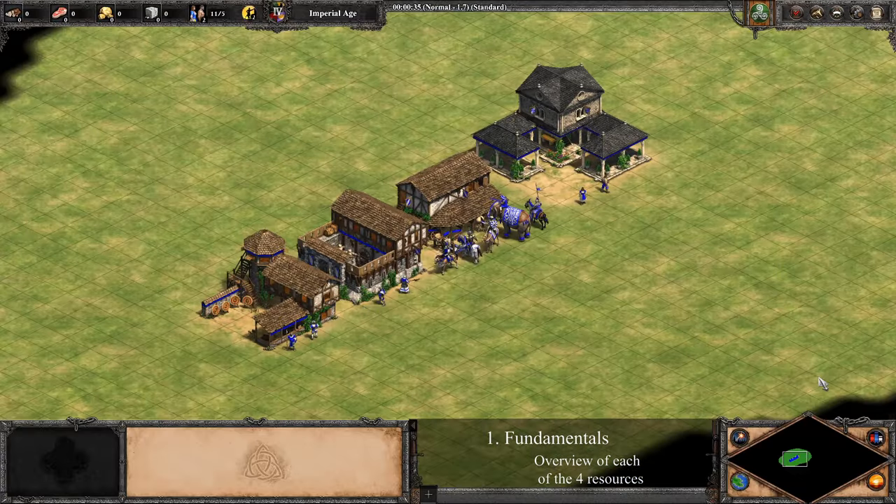In addition to villagers and age-ups, food is used for all barracks and stable units, and most technologies. This means that if you want to build infantry or cavalry, you're going to need to structure your economy around gathering food. This means that you have to add lots of farms, but the exact number of farms depends on what units you're trying to build. Check out my Heroku app to see the exact numbers.